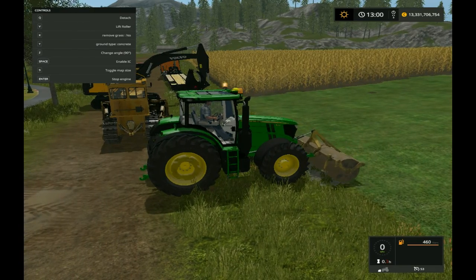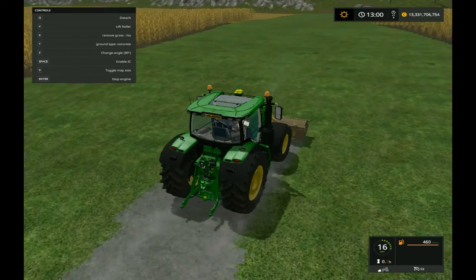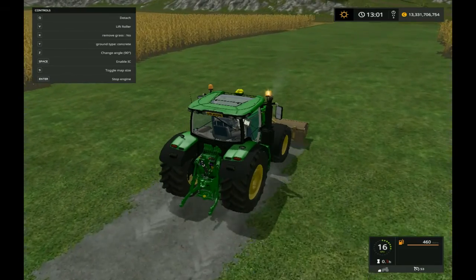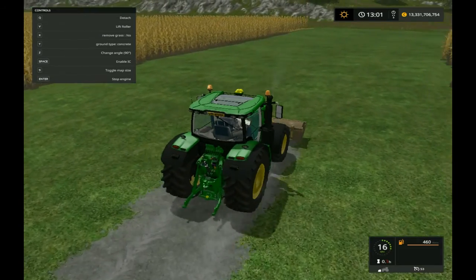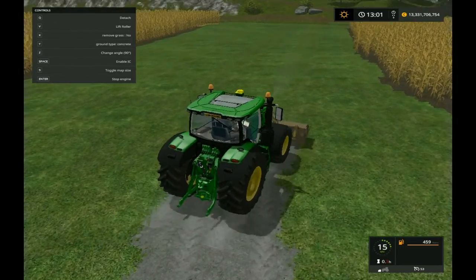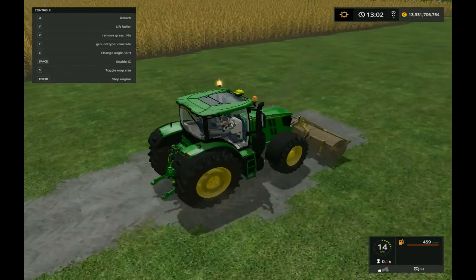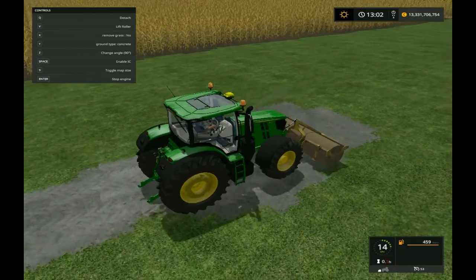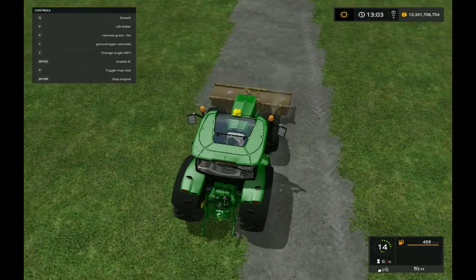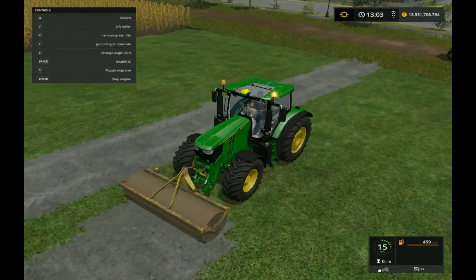Press V to lower — here we go guys, we are laying concrete. I'll do it a little bit further up to get it lined down. Let's get this nice and neat. I'm not sure how big I want it yet.